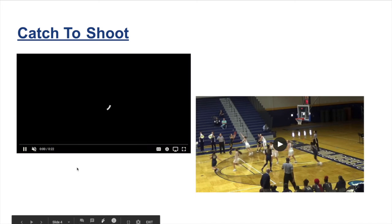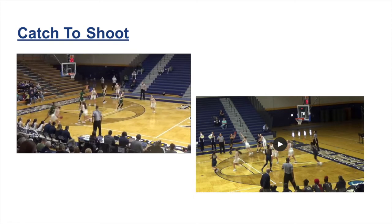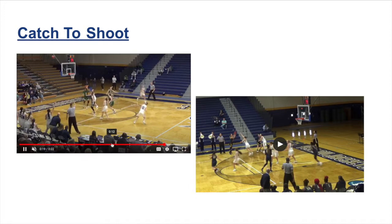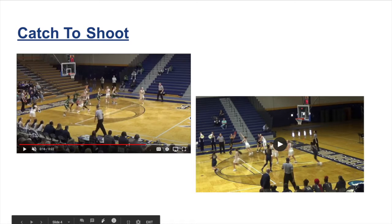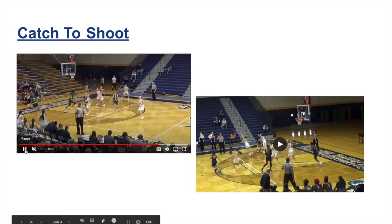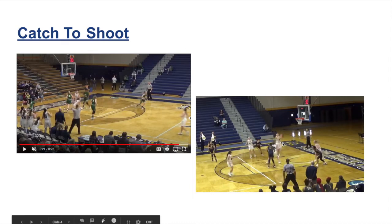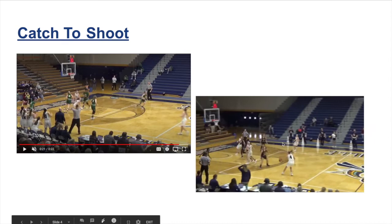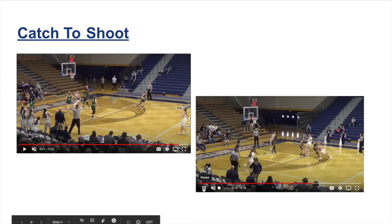Here are game examples of those principles in action. For catch to shoot, after we break the press and are in dribble drive, players are thinking about shooting before they catch the ball. You'll see a cut, kick and cut, and Zero is already anticipating she's going to be open — she's in a shooting stance with her hands asking for the ball before it hits her hands. She's planning to shoot so everything she does when she catches is designed to get off an uncontested shot. Even players who don't get the ball are still planning to shoot. Three is anticipating her defender helping and she's ready to shoot should the ball find her — it does, and we get a big advantage.